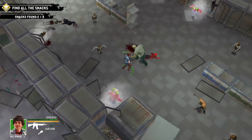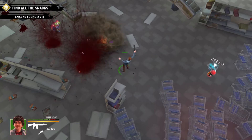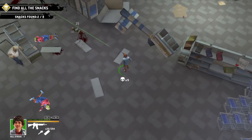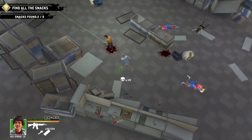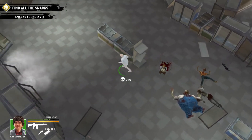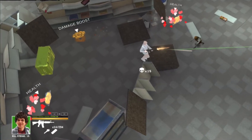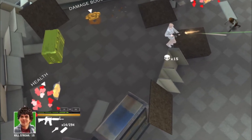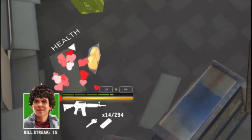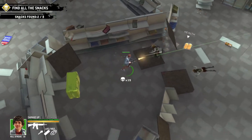The next achievement is 'Sweetennial,' which involves collecting a hundred Twinkies to celebrate a hundred years of Hostess. These are the health pickups in Zombieland, so as you're playing and you take some damage from zombies, just pick up a Twinkie. Do that a hundred times and you'll get the achievement. There's no point just focusing on this 30G achievement — keep playing the game through two run-throughs and you'll probably have it in the bag quite easily.